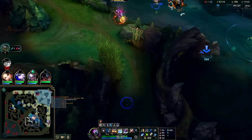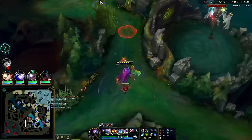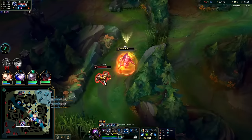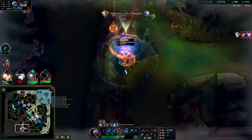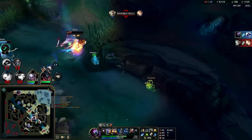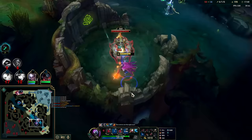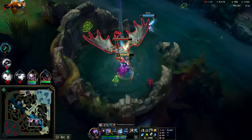Lucian's about to walk into me. Auto W, smite, Titanic, Q auto R - I'm going to kill both these guys as long as my bot lane doesn't die. That's huge. Oh Riven's just straight up 1v5-ing - what? Why, how is Riven 1v5-ing? That is very very frustrating.